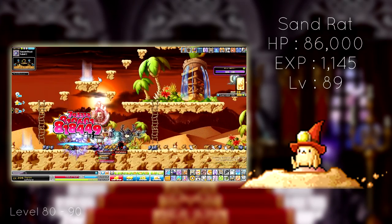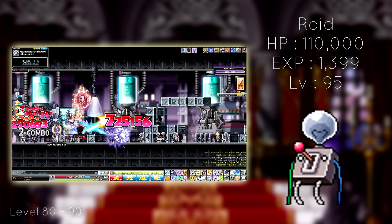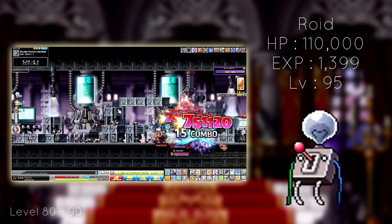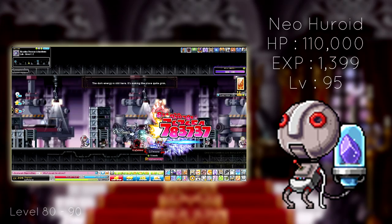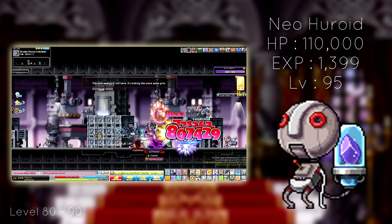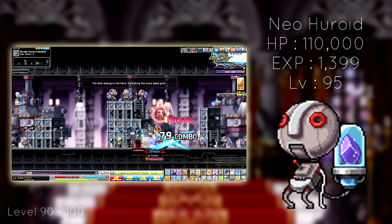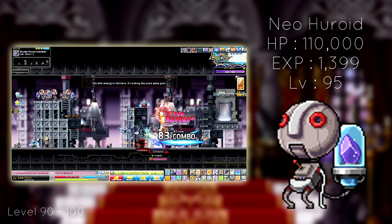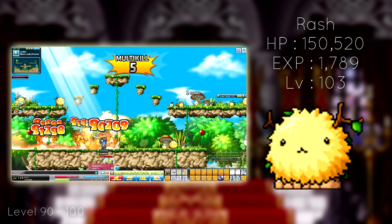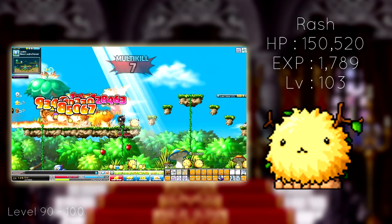From level 80 to 90, you can continue at Hale Desert 2 if it's to your liking, or visit the Roids and New Heroids in Lab C1 or C2. However, any of the monsters in Lab A, B, or C will give you a decent amount of experience — just play around with the map that suits you and your class better. From 90 to 100 or so, continue with Roids and New Heroids, or visit Rash in West Leafree Forest. The spawn there is pretty good and there's only three platforms, so there isn't too much traveling between spots.